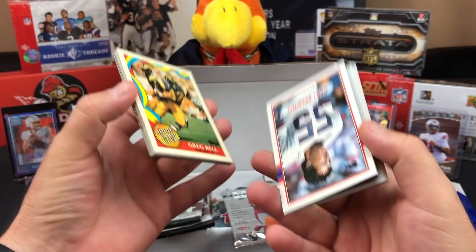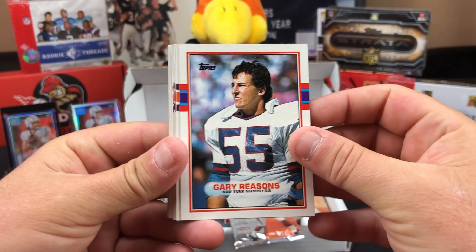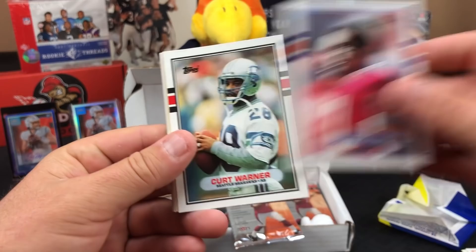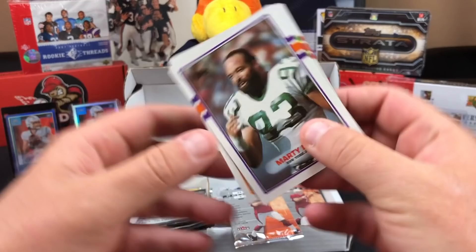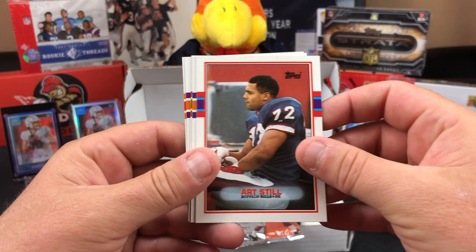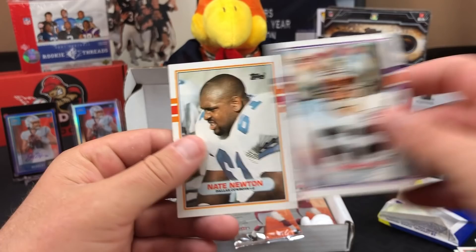I mean, it won't kill you. Are we going to flip the camera and watch you put a piece in your mouth at the end of the video? Gary Reasons, Mike Haynes for the Raiders, John Booty, John Elliott, Ricky Reynolds, Art Monk, Kurt Warner, and a Thousand Yard Club shiny card for '89. Greg Bell, Thousand Yard Club — glossy. Marty Lyons, Marcus Allen — running back for Raiders. Art Still, John Raid, Jim Kelly, Tunch Ilken, and Nate Newton. Very cool.